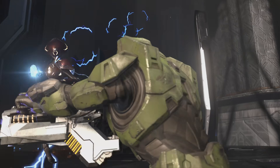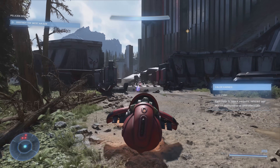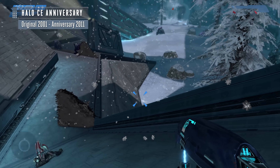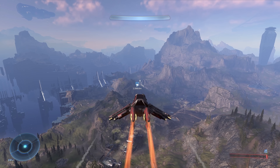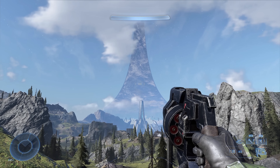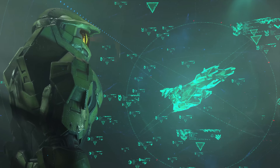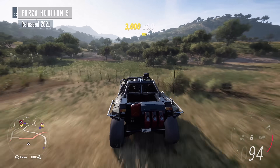One thing that keeps Zeta Halo from feeling overwhelming is that the map unlocks section by section, with key story missions opening up new lands to explore. I do wish those new areas had a bit more variety — there's no snowy area like in Halo 1, no urban area like in Halo 2, or anything other than the same mix of forest and stone monoliths. It's as if 343 only took inspiration from the Silent Cartographer and ignored the rest of Halo 1. That's a bit disappointing. And while Infinite's a very nice looking game, I wanted more from one of Microsoft's biggest names — Forza Horizon 5 remains the best looking Xbox Series X game in my book.